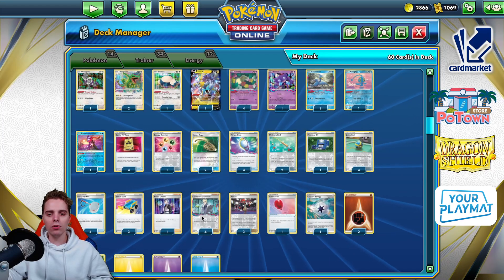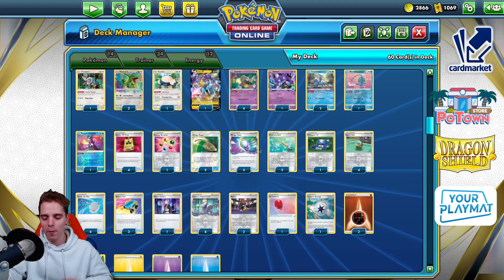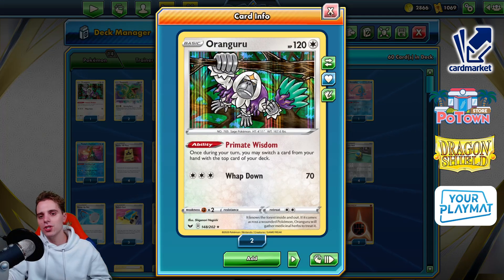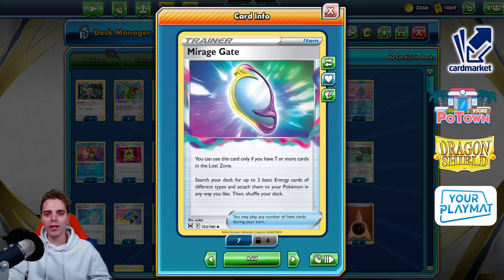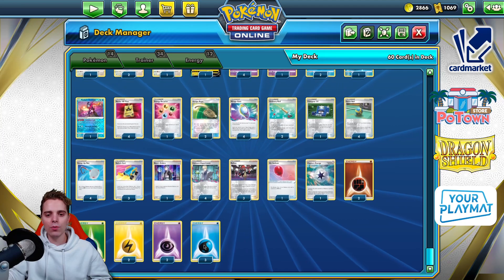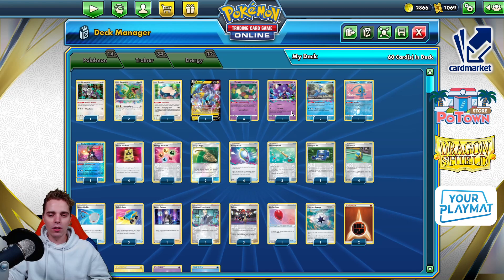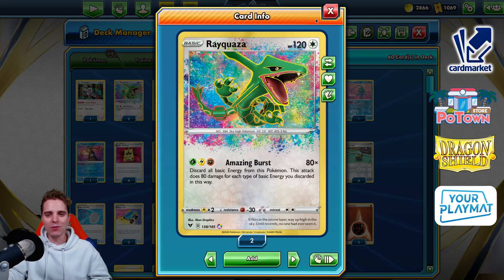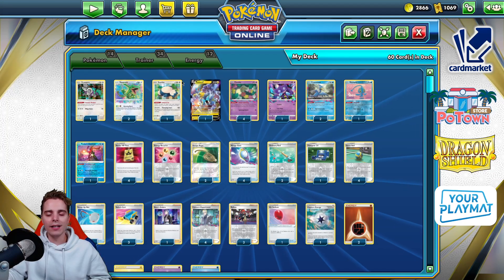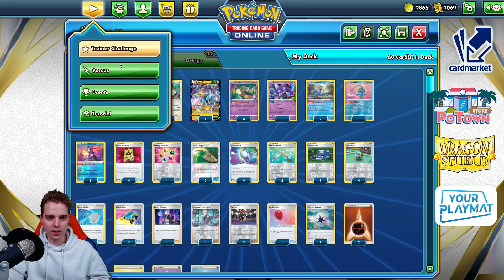Oranguru protects you from Marnie — you can put a Colress or Raihan on top and draw into it instantly. Raihan helps you find missing puzzle pieces like Mirage Gate or Ordinary Rod. Radiant Greninja draws cards and can also attack with Moonlight Shuriken since there are Water energies in this list. There's also Raikou for Lightning-type coverage against Lugias that don't have Dawn Wings in play.